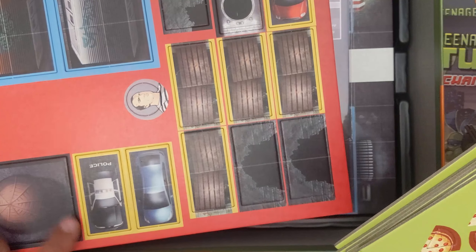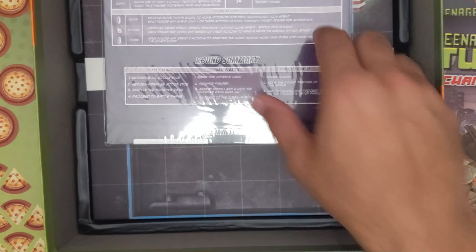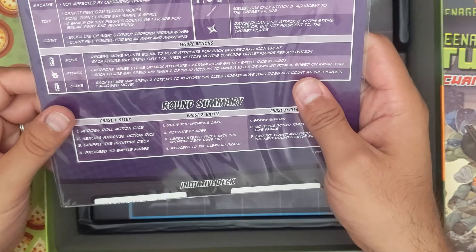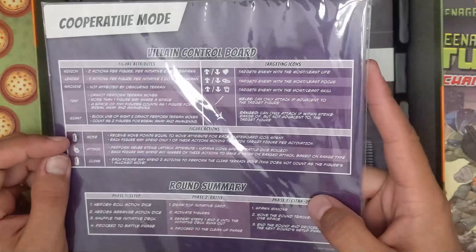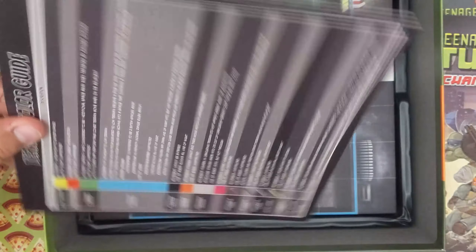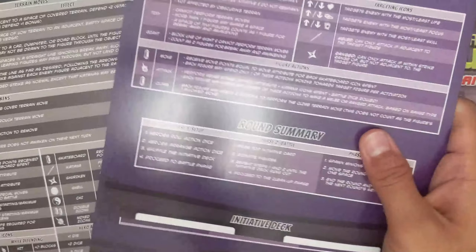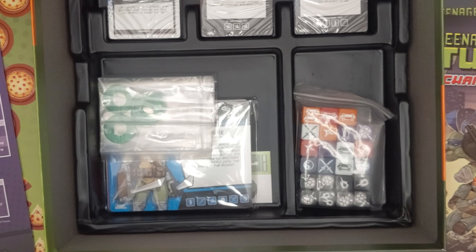There are a couple more components like some cars and subway trains — it just feels more lived in, which is a good way of describing it. We've got cooperative mode rules here, which I really like, showcasing the various ways the enemy AI will function. That was one of my big complaints about Shadows of the Past — if you couldn't get people to the table, you weren't going to be able to enjoy the game. These two resources are quite excellent additions.